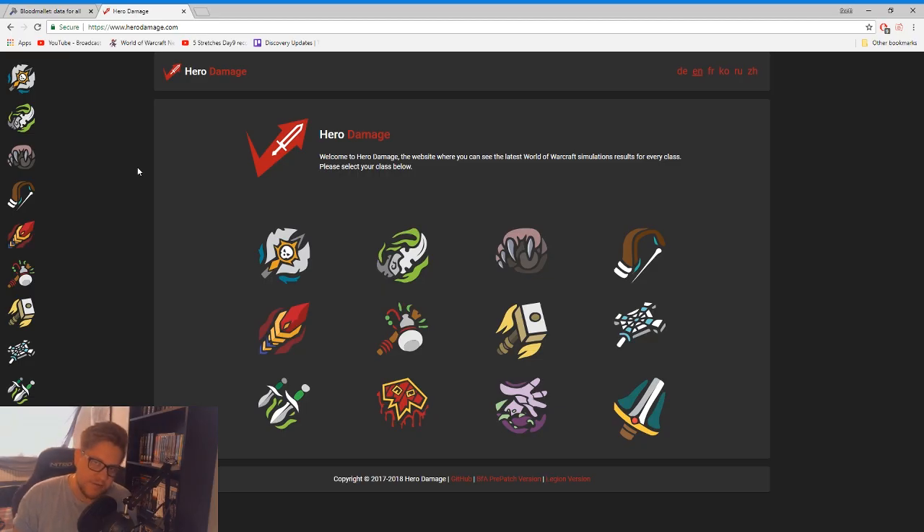Good morning, good evening, good afternoon everybody. Today what I want to do is explain to people and help others understand how to actually find your best-in-slot traits, your trinkets, and sort of keep track of them as the expansion goes on. One of the things that's become quite apparent recently is that a lot of people I've been speaking to in pugs, in some organized group play, and in rare circumstances some people in my guild don't actually know how to specifically target their best traits or trinkets.